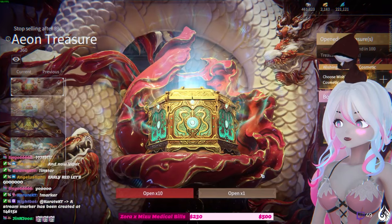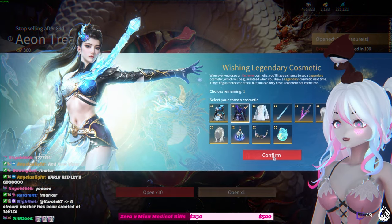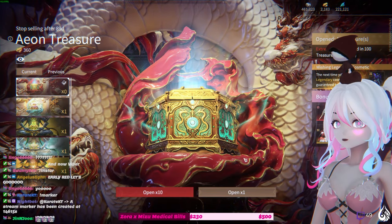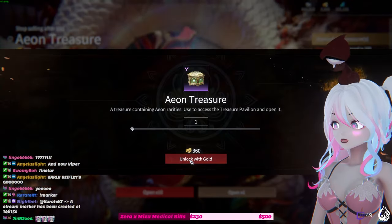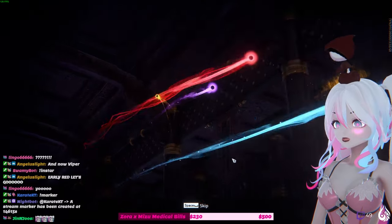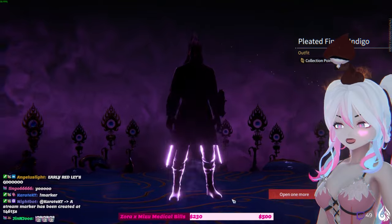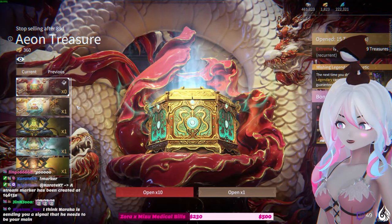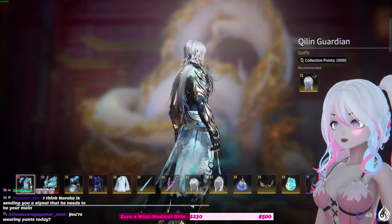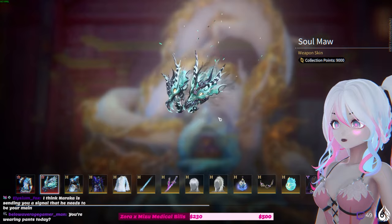14 pulls! I've never gotten an early one like this ever. I kind of wanted the fist blades more, but I'm not mad about it. Can you imagine, chat — if I had gotten the spear too, I would have literally pooped my pants. Chat, we got that early pull for the content! That's awesome because I really don't have the funds to spend extra on this.